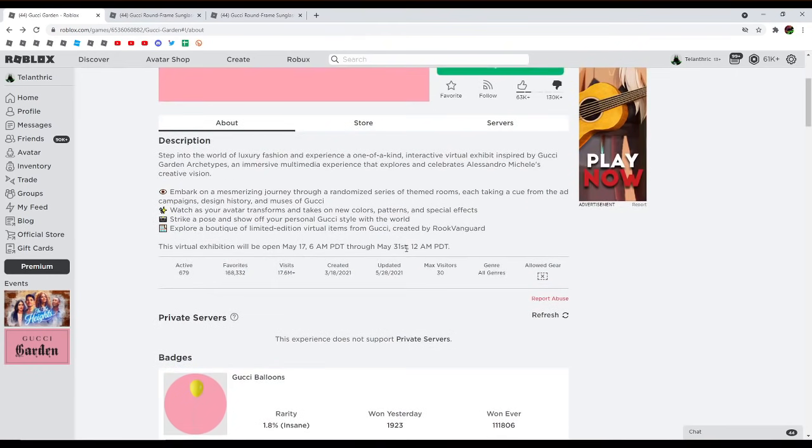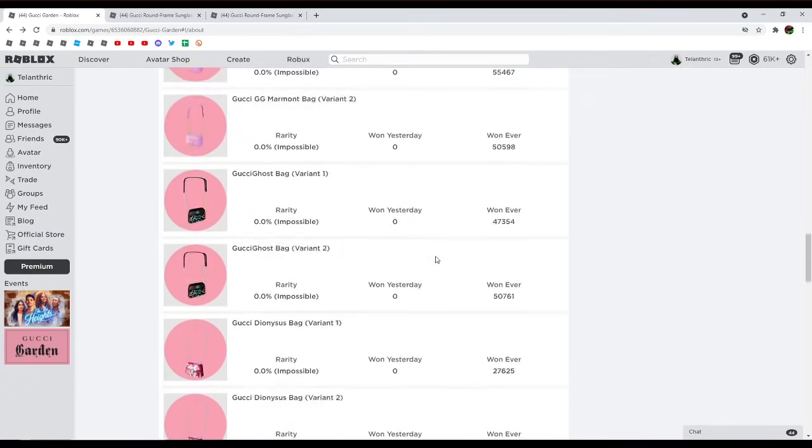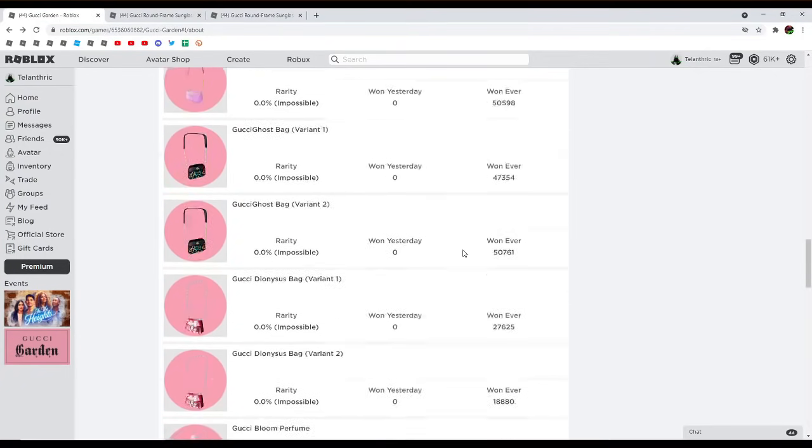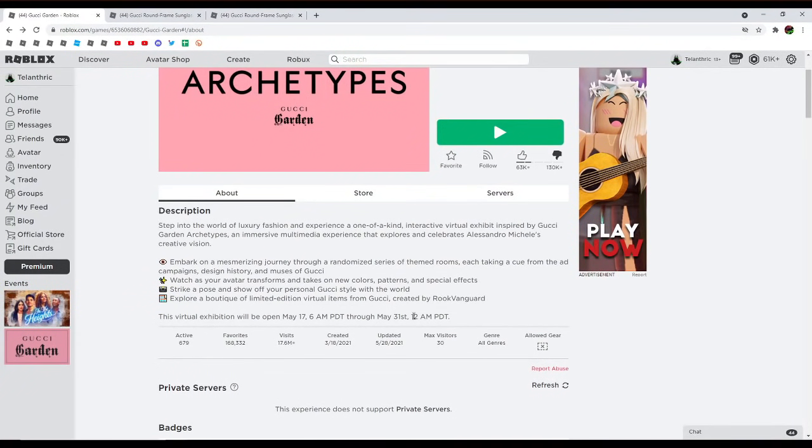The event closes on May 31st at 12 a.m. PDT, which is 3 a.m. EST. Basically it closes at the same time the second selling of an item ends, but there is no item that day, so that's why I'm thinking the Gucci round frame sunglasses are going to be free that day, and then the event is just going to close. Everything in this event was centered around 2 p.m. EST and 2 a.m. EST, so it makes sense they're closing it at 3 a.m. EST.